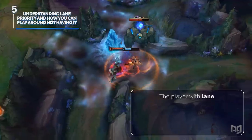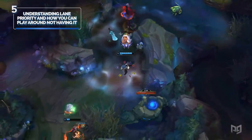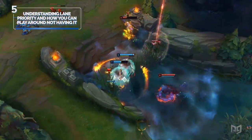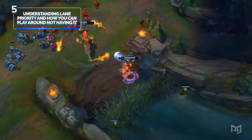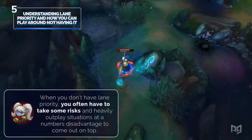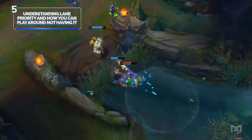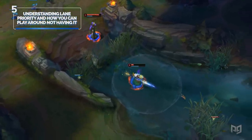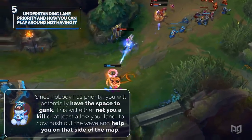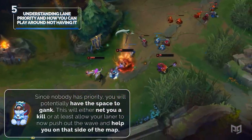Let's explain what lane priority means. The player with lane priority often has lane pressure and can move off their wave to react somewhere else without losing too much. While force moves exist — where somebody sacrifices the wave to the tower to force a play — this still benefits the team with priority because the enemy laner misses out on gold and experience by rotating. When you don't have lane priority, you often have to take risks and outplay situations at a numbers disadvantage — contesting Scuttlecrab and outsmiting the enemy jungler, or sneaking dragon while mid and bot lane have no priority. Other ways to get priority without the ninja charade: the most common is ganking a lane. Since nobody has priority, everyone will be pushed in, giving you space to gank. This will net you a kill or at least allow your laner to push out the wave and help you on that side of the map.